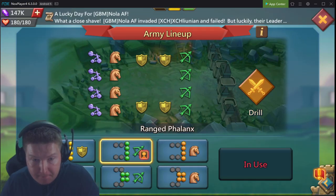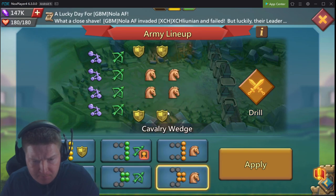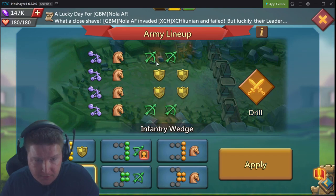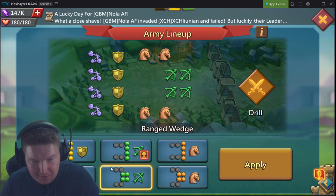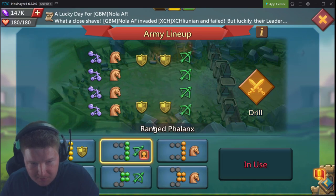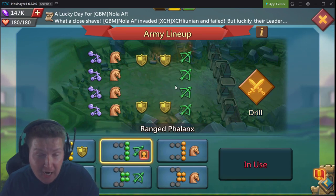I almost always put cavalry in the back so range gets hit first, then infantry, then cavalry. A cavalry wedge doesn't make a lot of sense. With a range wedge you might think cavalry on the sides would protect your range, but the cavalry is usually just going to get in the middle anyway. Most of the time if you're trying to maximize damage output, range phalanx is the one I personally go with.